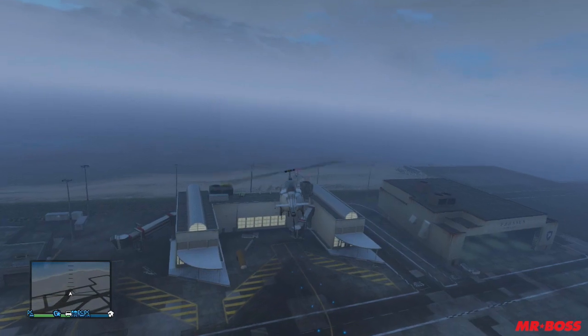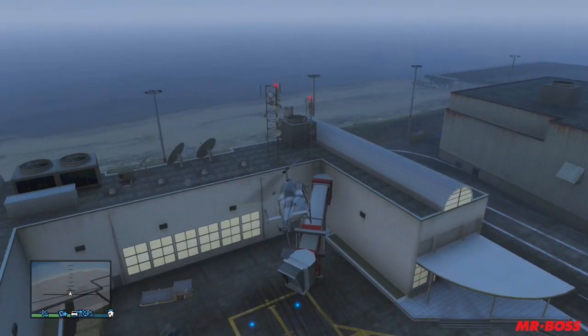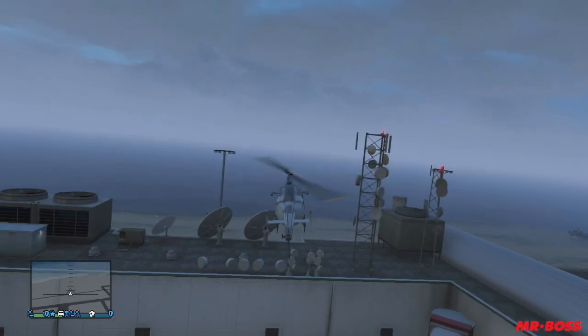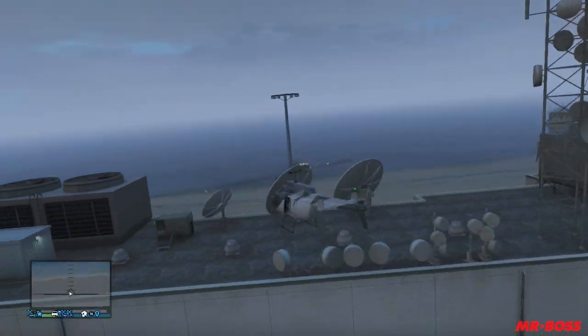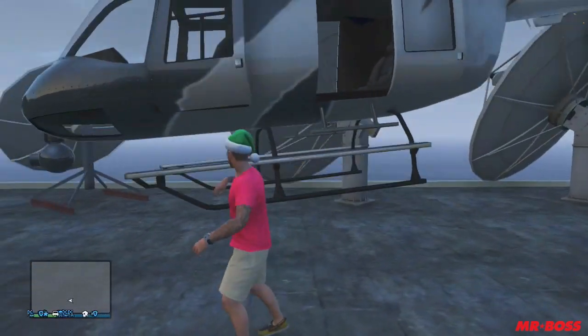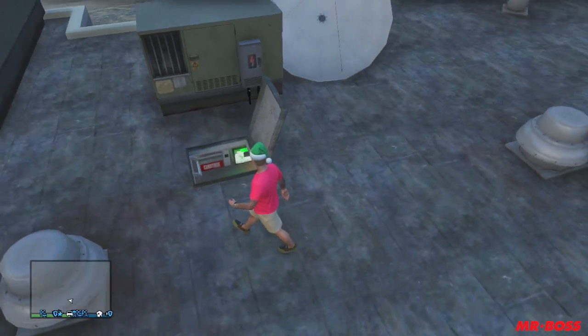This is going to be located at the Los Santos International Airport. What you're going to want to do is take a helicopter and find this building next to where you would get your Titan AC-130. It's going to be the illuminated H-shaped building. You want to land a helicopter, or at least attempt to, which is what I actually tried to do right here.